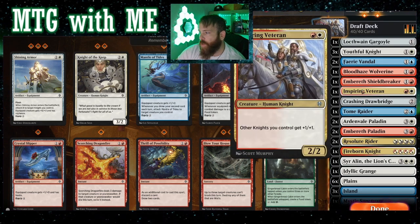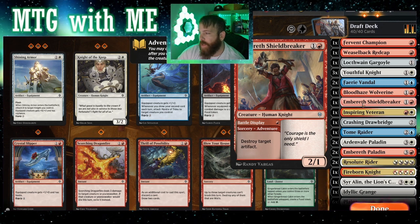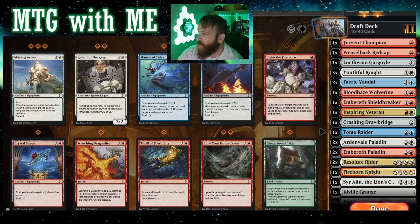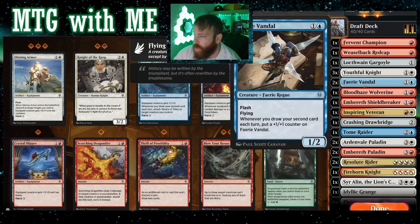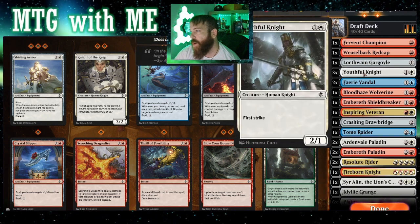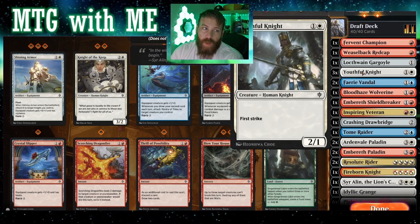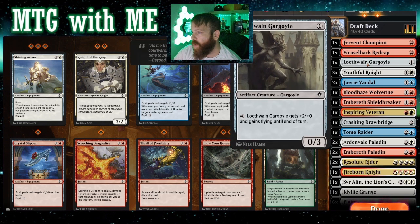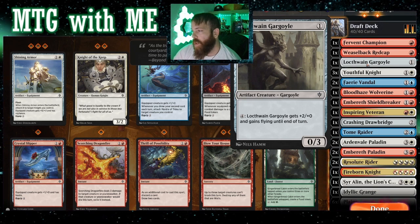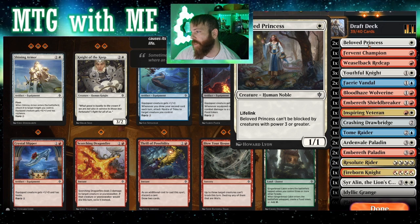This one is maybe a three-three, so that one's gone. ETB draw card — big fan of that. This knight is a three-drop three-two — both of those can go. Gives things haste — sure. Other knights get buffed — it's an anthem creature. This is a knight, two-drop two-one where I can destroy an artifact and then play it, so there's some value. For the draw second card triggers, we'll keep those. Youthful Knight — two-one first strike. If we get that out and then get Inspiring Veteran, now they're three-two first strikes — that's pretty strong.